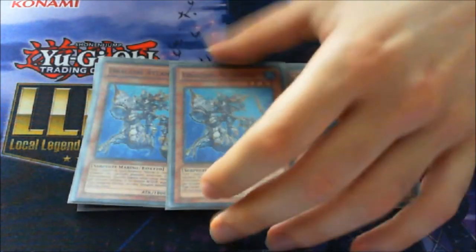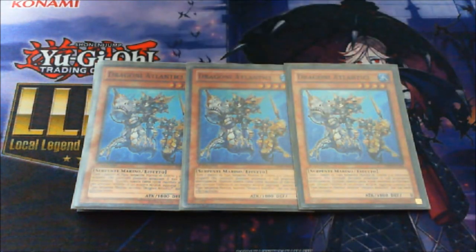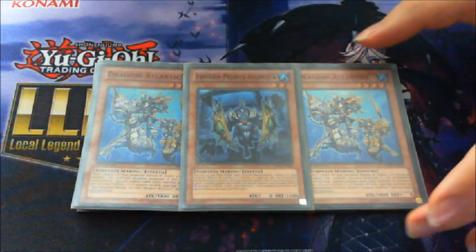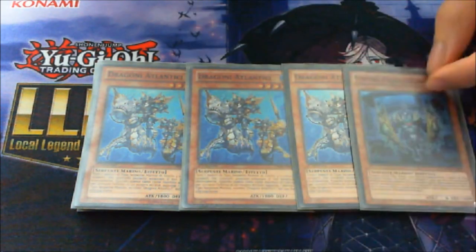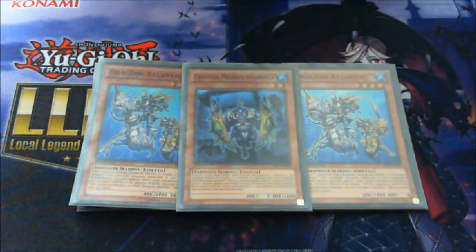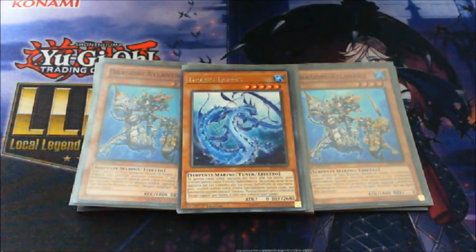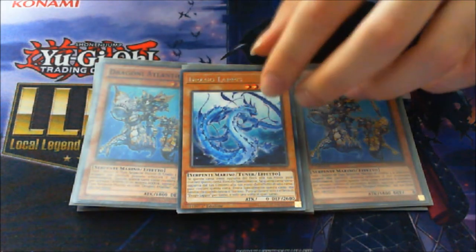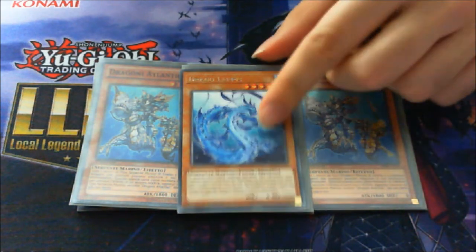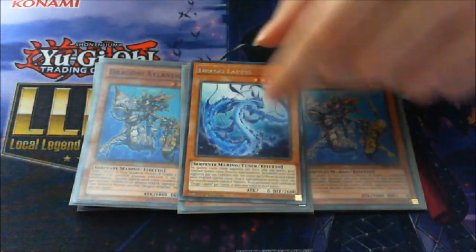Then we got three copies of Atlantean Dragoons — this is required for the combo as well. You want to maximize on this, and running one Infantry, cutting the Marksman because it's another brick. I think that's enough, so you've got four copies and you can activate Neptobus a couple of times at least. Then we got Lapis Dragon — this card is an accessory for the combo and absolutely required. It's really crazy. You can search it off by the Dragoons, and when searched it can special summon itself on the field. And it's a tuner as well, so you can perform some cheeky plays with it.